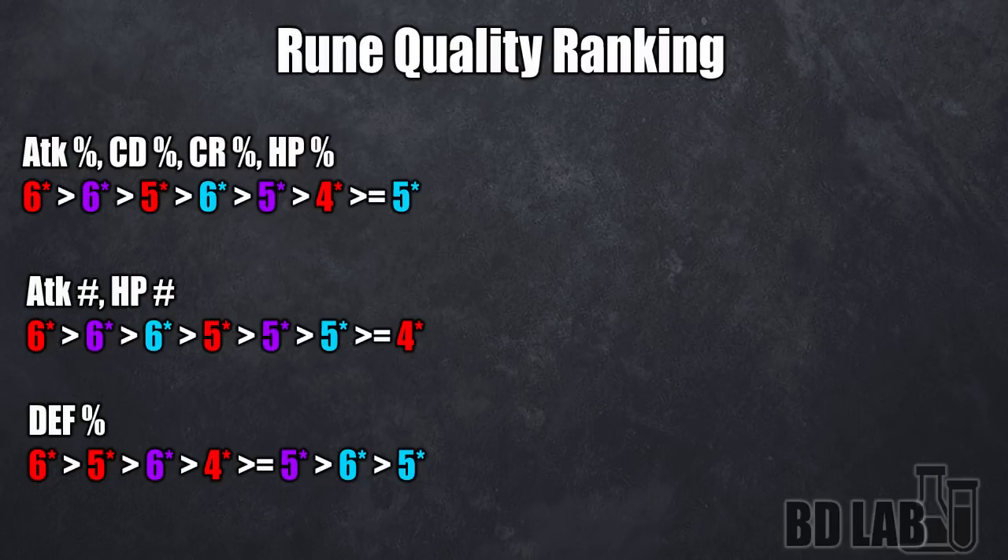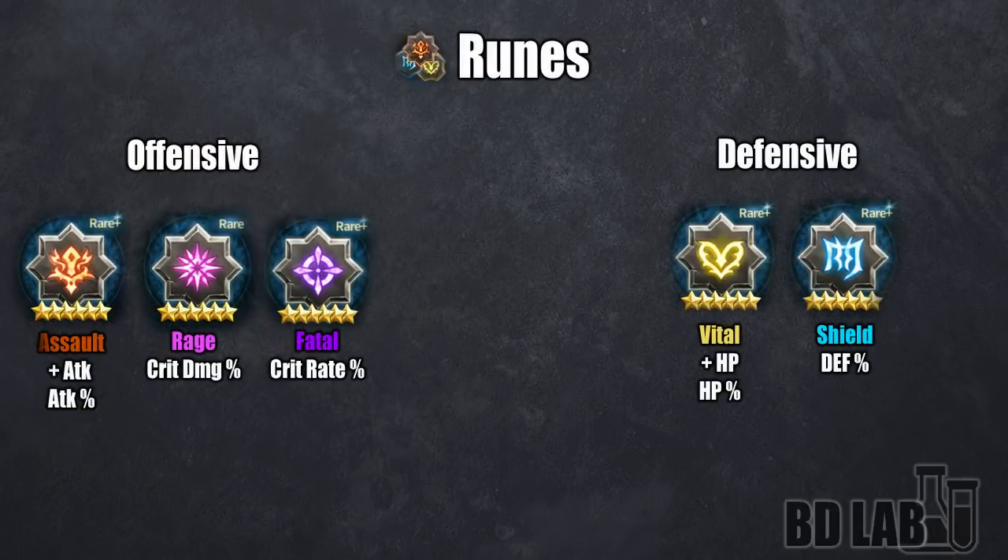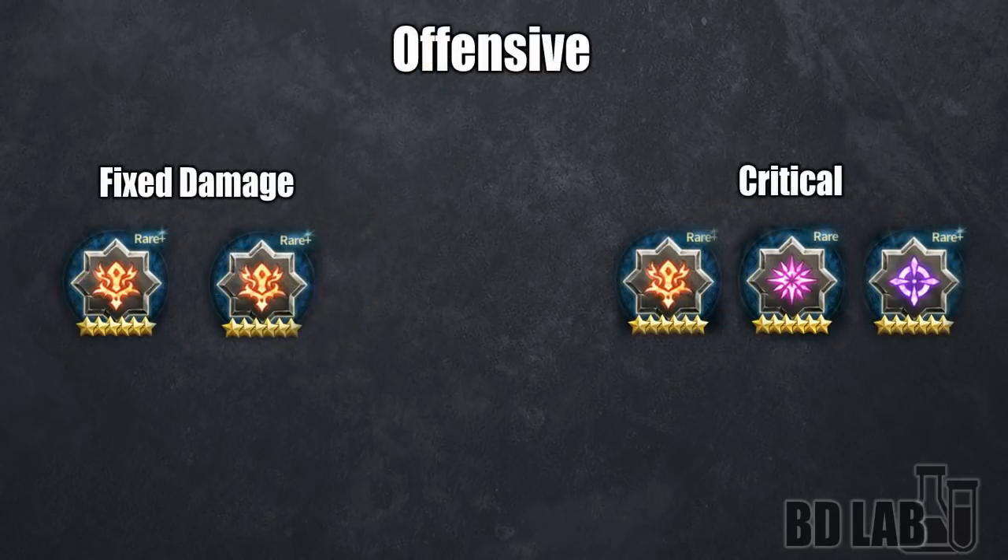Now let's talk about how to rune your units. You could separate all 5 rune types into 2 different categories: defensive and offensive. For the offensive ones first — you have units that benefit from crit, so you build them with crit, and units that do most of their damage through fixed damage, and those do not benefit from crit as the fixed damage portion does not crit. For those units with fixed damage, you just run two assaults to get as much damage as possible. And really, there's no in-between.